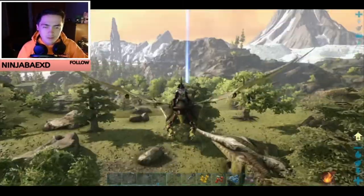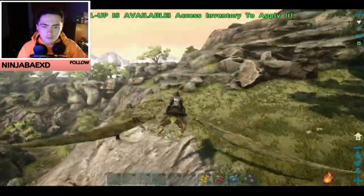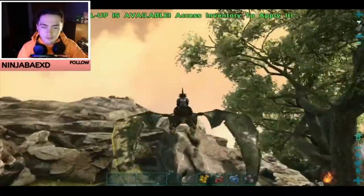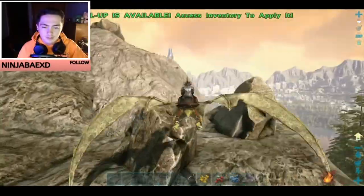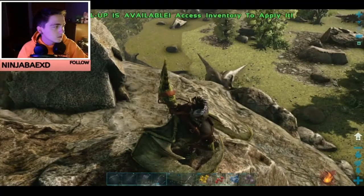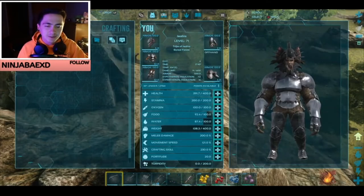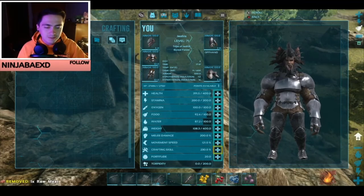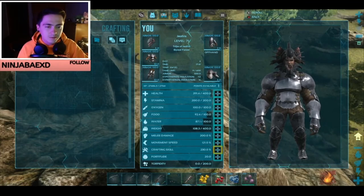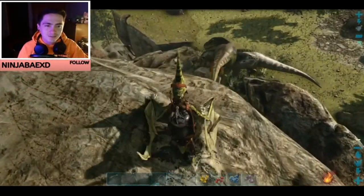Oh, T-rexes — our first view at T-rexes! Oh, of course the supply drop disappeared right as we got to it. I forgot that we had narcotics going in the background. We don't have a spyglass so I can't zoom in to see their levels.